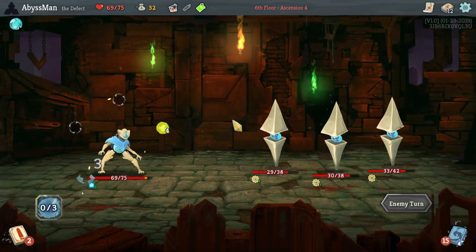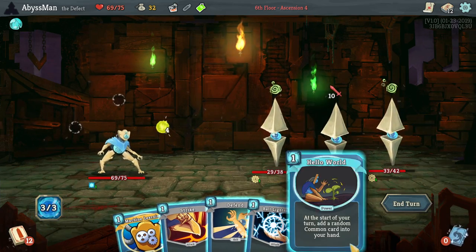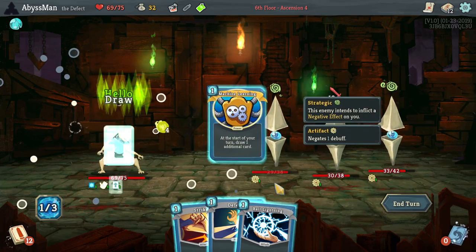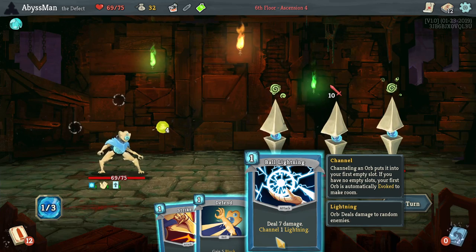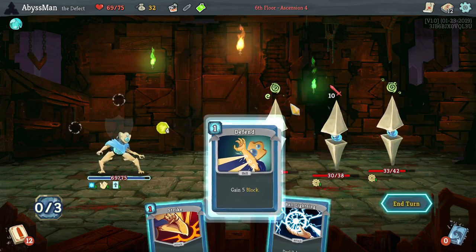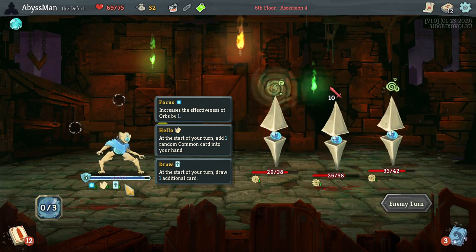Oh boy. If we can grab Hella Wall again then that would be extremely useful. And would you look at that — let's go ahead and activate both of these. I don't want to take damage, so let's just go ahead and keep defending. I have the feeling that I'll be using the cards with Hella Wall.